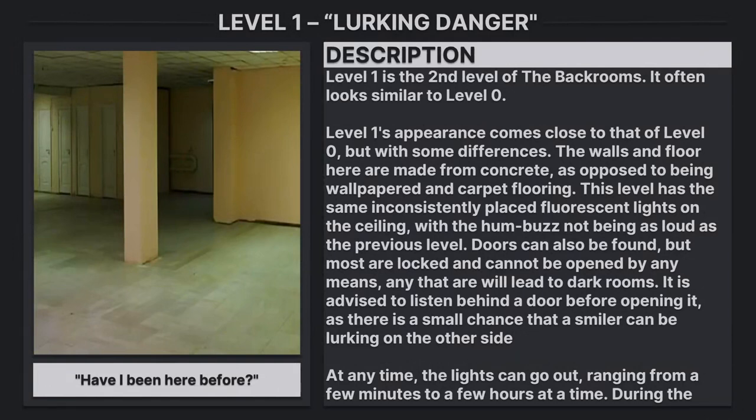Level 1's appearance comes close to that of level 0, but with some differences. The walls and floor here are made from concrete, as opposed to being wallpapered and carpet flooring. This level has the same consistently placed fluorescent lights on the ceiling, with a hum buzz not being as loud as the previous level.